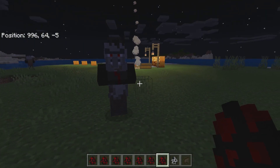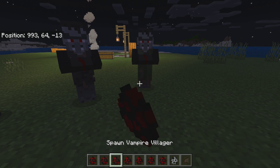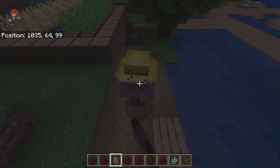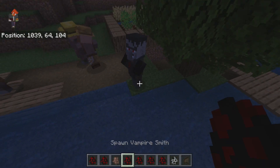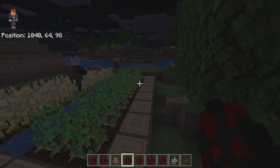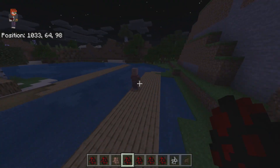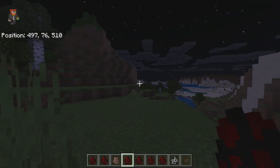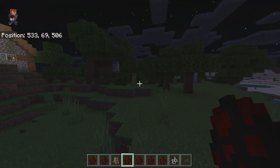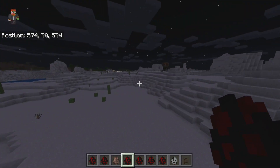The different vampire villager types include the butcher, farmer, librarian, smith, normal vampire villager, and priest. If I spawn in a bunch of villagers and then spawn in a vampire, watch — they take notice and all run away. They are absolutely terrified of these guys, and honestly I cannot blame them. If you try to get vampire villagers from standard villagers, you won't be able to — you can only get them by finding them spawning naturally throughout your world.